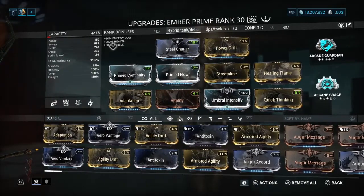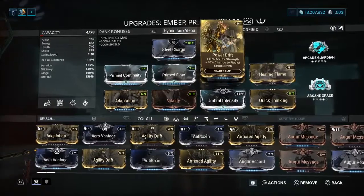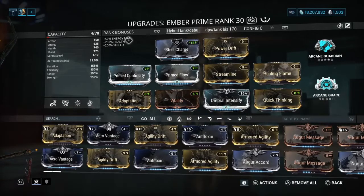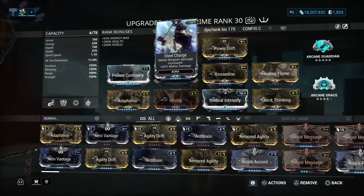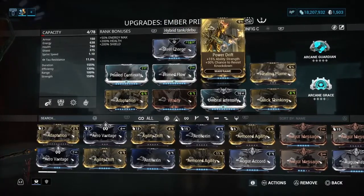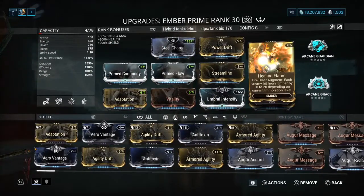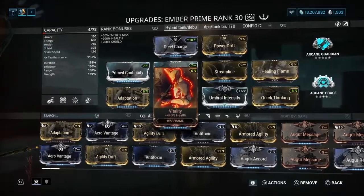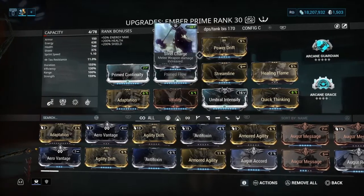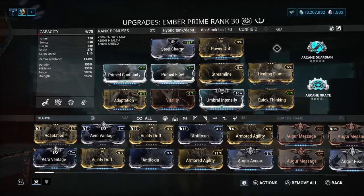Here you can see my first setup. This is a hybrid build — I called it that because you can use it on your daily missions, relic missions, and standard under-level-100 missions. Steel Charge is optional; I put it because it gives the most points, but the best choice would be Corrosive Projection or Power Drift for a little bit of strength. Then there's Streamline, Prime Flow, Prime Continuity, Healing Flame which heals you when you cast Fire Blast, Vitality, Intensify, Umbral Intensify, Quick Thinking, Adaptation for tankiness, and Arcane Guardian and Arcane Grace to give you more armor and a little bit of healing.